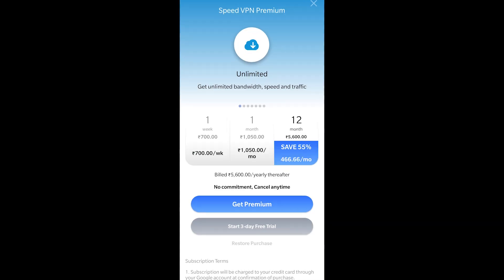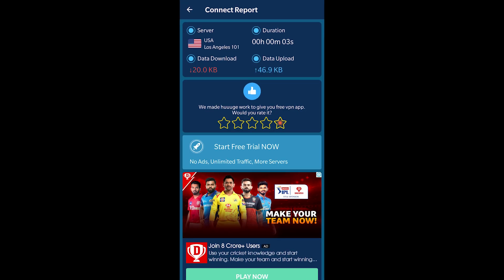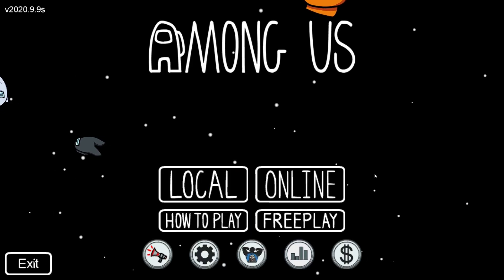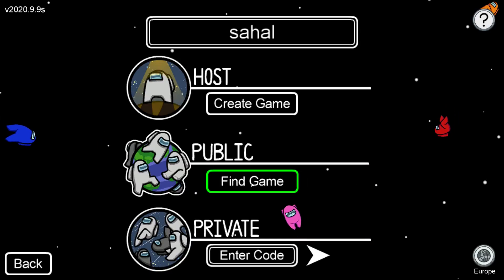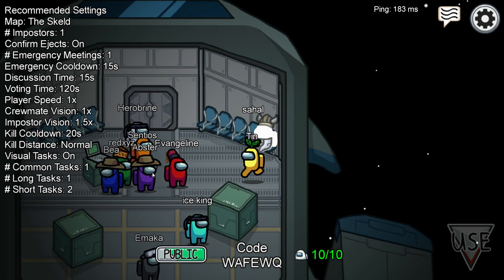Then try to open the game once again. Most probably the error I just mentioned will be fixed, because I've tried it a couple of times and almost every single time it has completely fixed my issue. So once after successfully installing Speed VPN, just go back to the game and it should fix the issue.